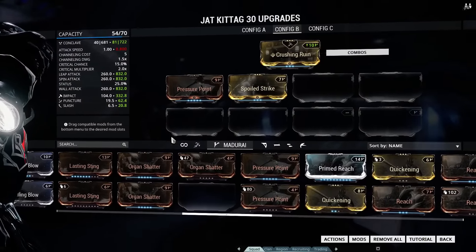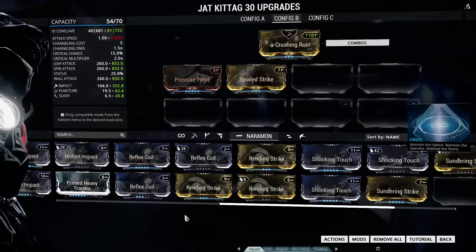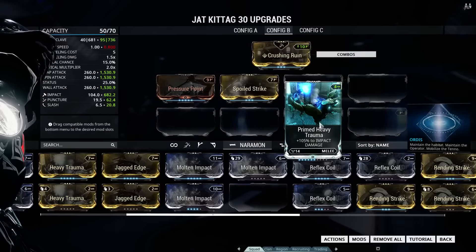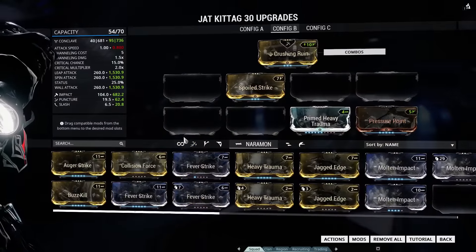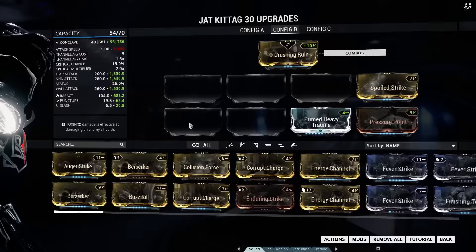You can see this thing boasting now 300 damage. We're going to go to the Dash Plaities and find a certain mod I like to call Primed Heavy Trauma. I tried to max this yesterday, but I don't have 500 King Fusion cores, so I didn't. And now we're looking at 682 damage, and we still have five slots yet to fill.